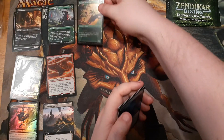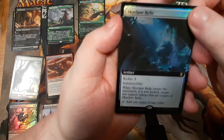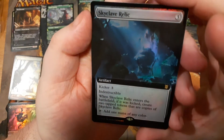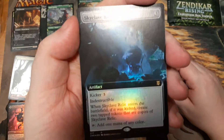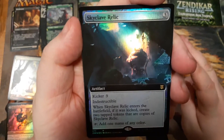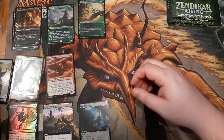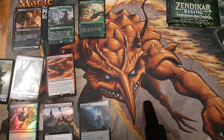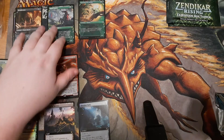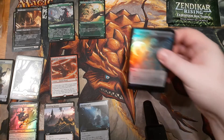We got an extended art foil rare — and it's the triple Darksteel Relic. Not the commander staple it once was, but what if you get three of them? Triple the Darksteel Ingots for double the cost — maybe people will play it again. I don't know, seems cool I guess. And then a foil token. So there are a lot of different kinds of cards in these packs.